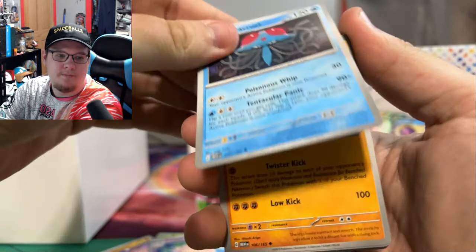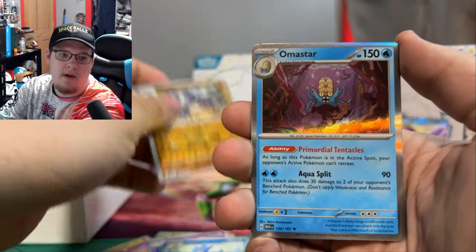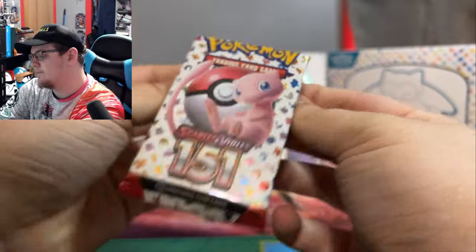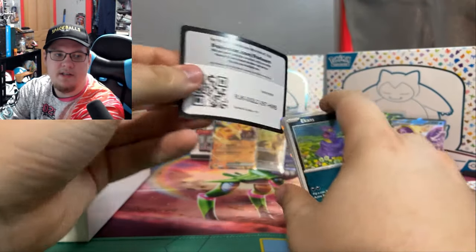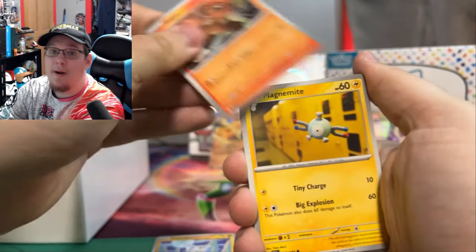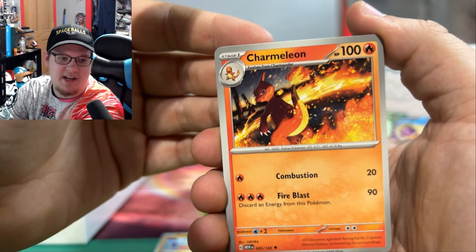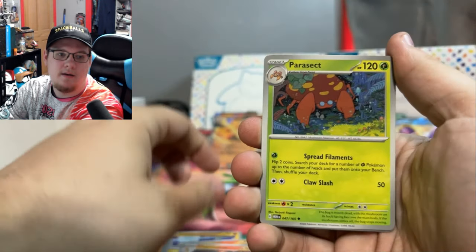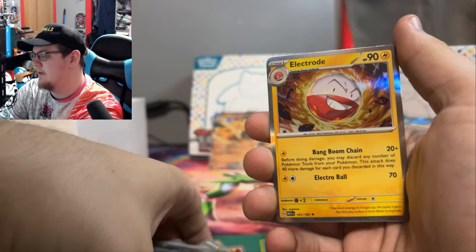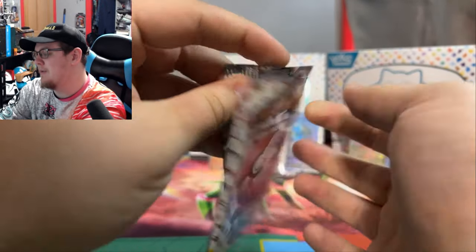Clefable, Tentacruel, Hitmonlee, Reverse Golduck, Reverse Rhyhorn, and that Holo Omastar. Come on — give me some luck. This ETB needs to hit it out of the water, it's the last one and I don't know when I'm going to see any more 151. Oh look at that Charmeleon — that's a sick Charmeleon. Parasect, Cloyster, Pidgey, Pidgeotto, and Electrode. Hoping for a Pidgeot — that would have been awesome if we got all three in a row.